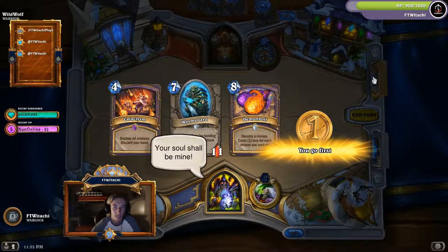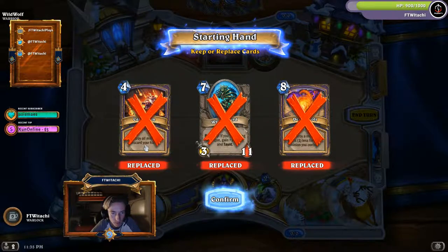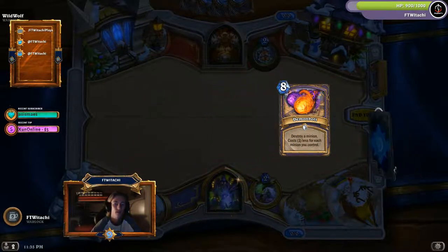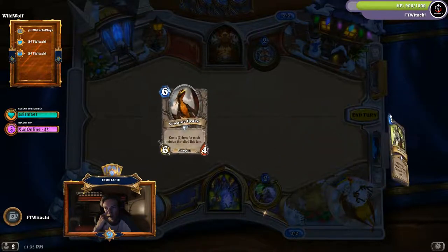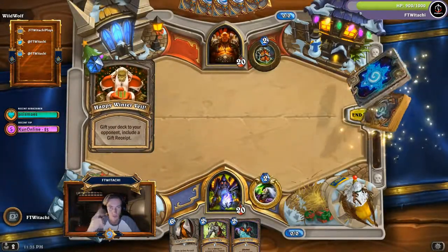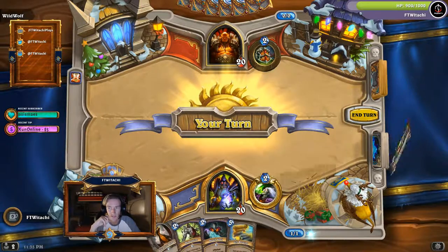We got Demon Bolt, Worm Guard, and Cataclysm. I don't want any of these cards. How this works: I've got all high cost cards — they're all dragons except the Voidwalker — as well as the Naga Sea Witch, which reduces the cost of everything to five. We're about to swap decks, so my opponent now has that deck.